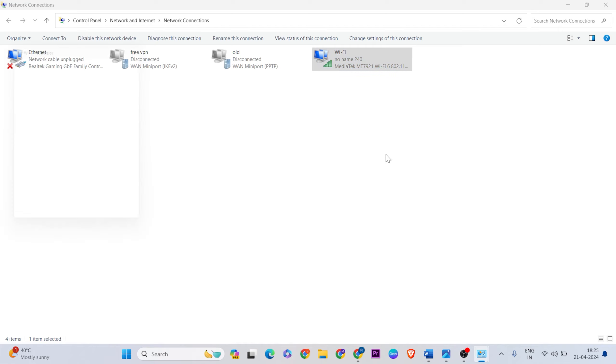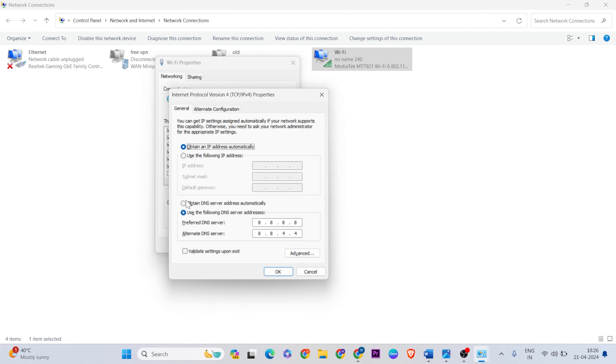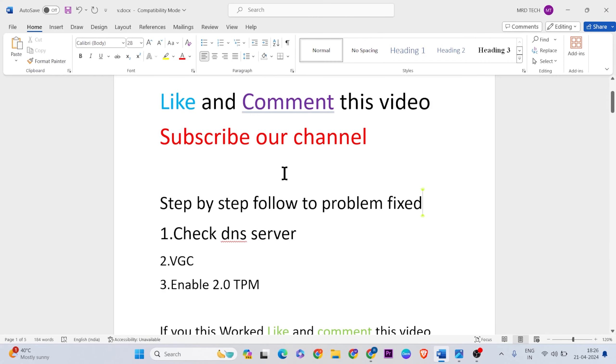Click Properties, then in the new tab select Internet Protocol Version 4 and click Properties. Unselect 'Obtain DNS server address automatically', then select 'Use the following DNS server addresses'. Set the preferred DNS server to 8.8.8.8 and the alternative DNS server to 8.8.4.4. Click OK, then close the windows and restart your system.